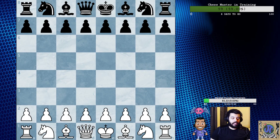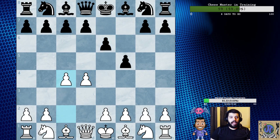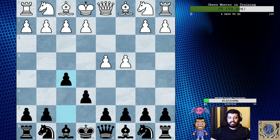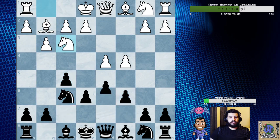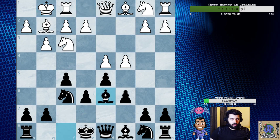So, D4, E6. And we all know this stuff. F5 pushing here, going to the Dutch. And what we're playing is the Stonewall. So let's go ahead and flip this board over. Even though we should see it from both sides, let's just make it easier on our eyes, because we're going to be looking at some of the plans for Black. G3, Bishop G2, C6 — all normal stuff.